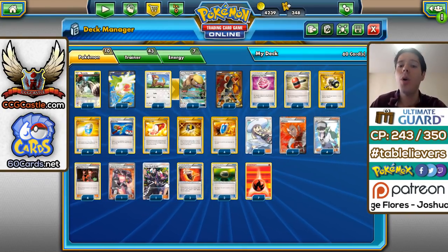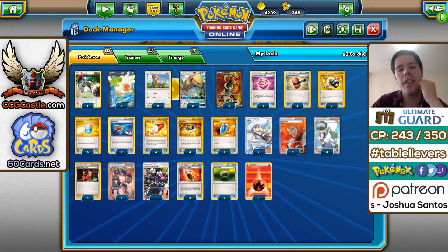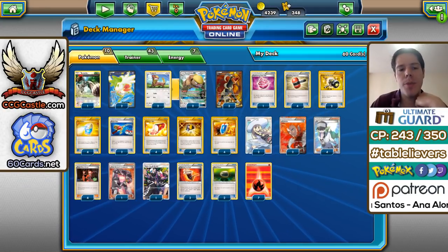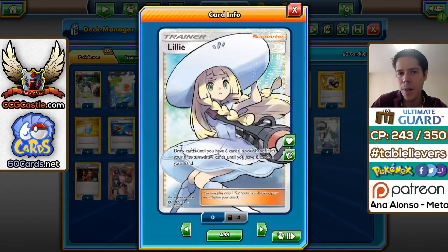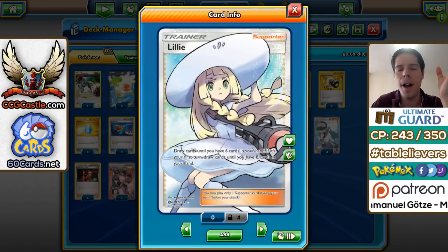The first thing you'll notice is no Sycamore. The reasoning, according to the player who played this, is because you usually don't want to discard your Hammers or Max Potions — you want to draw extra cards, so that's why he has Lillie instead. The 2-count gives okay odds to get it on turn 1, but throughout the game if you use up your cards and Lillie draws you 6, that's almost as good as Sycamore. Even if you Lillie for fewer cards, you still keep important ones like Max Potions or Hammers for future use.